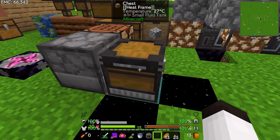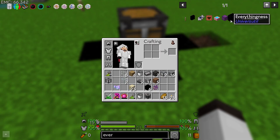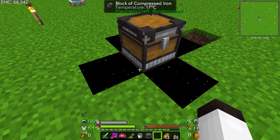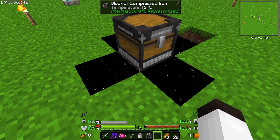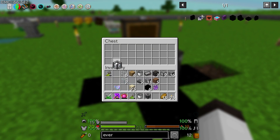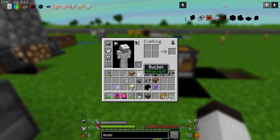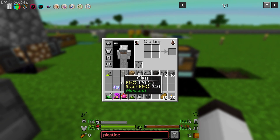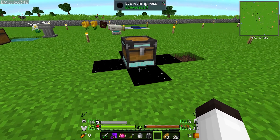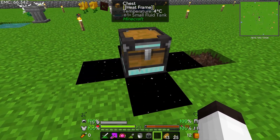I'm just trying to figure this out — once I get it figured out I'll be back. I think I have it. Using everythingness blocks: the temperature goes down to minus 103 degrees Celsius. I tried water and stuff to make ice but that didn't work. When I put a block of compressed iron you can see the temperature is going down. I'm going to put in the small fluid tank here and I'm hoping that because the temperature is going down it will eventually make this into plastic, because that's what it says to do.